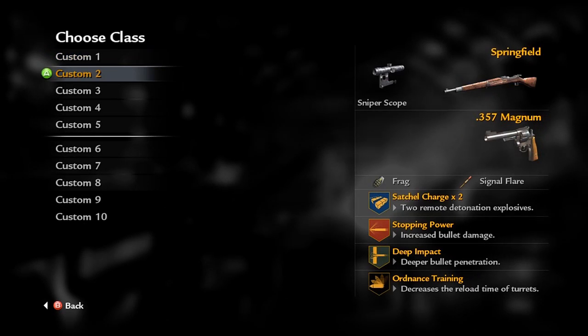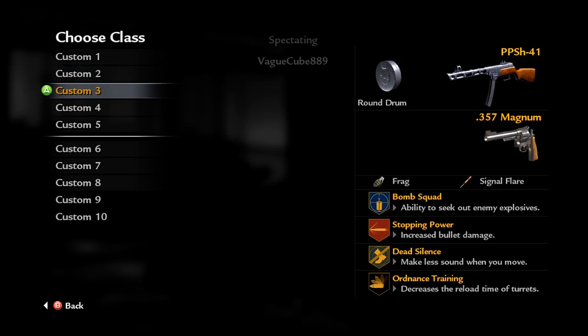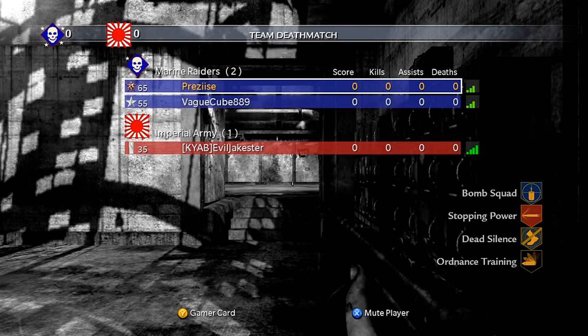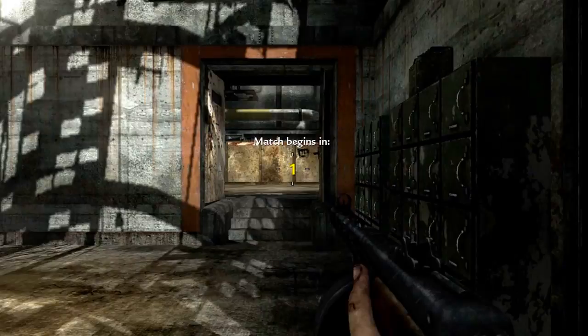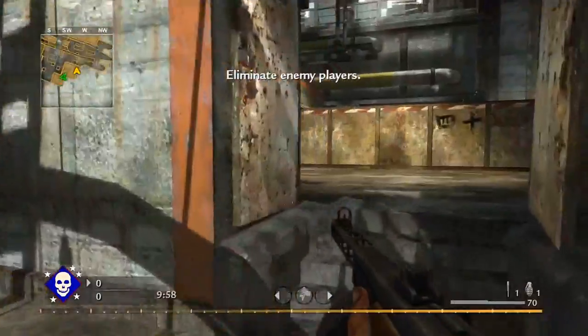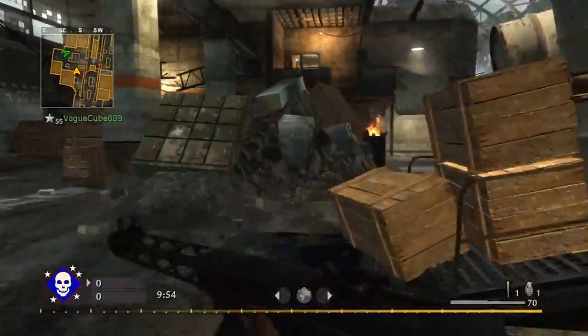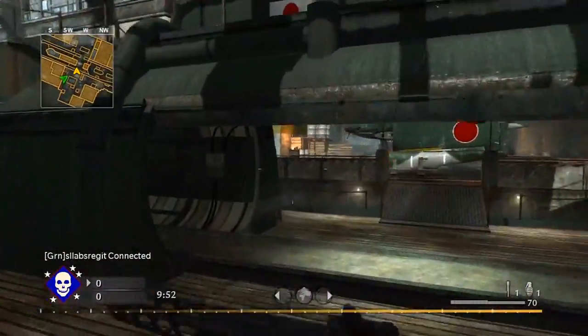Hey, what's up guys? It's Josh here, and we got a game of Sub-Pens Team Deathmatch on World at War. Old game here. World at War with a PPSH round drum — that's the gun I'm using right here. Good old PPSH with its unlimited ammo, basically, with the round drum on it.